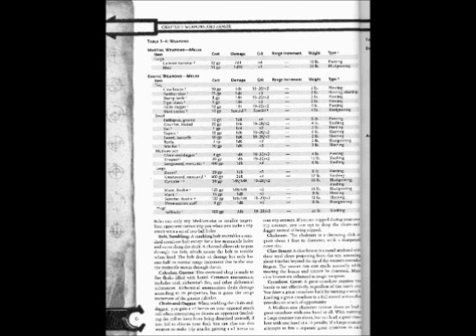Chain and Dagger: When wielding the chain and dagger, you gain a +2 bonus on your opposed attack roll when attempting to disarm an opponent, including the roll to keep from being disarmed yourself if you fail to disarm your foe. You can also use this weapon to make trip attacks, gaining a +2 bonus on your trip attempt. If you are tripped during your own trip attempt, you can opt to drop the chain and dagger instead of being tripped.